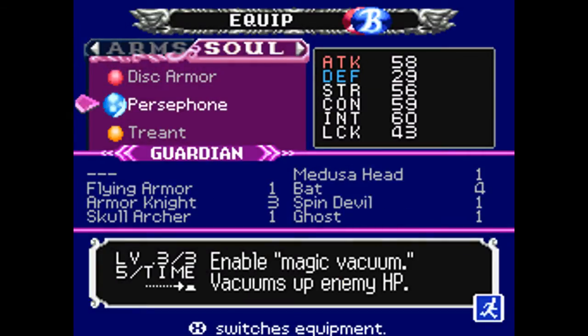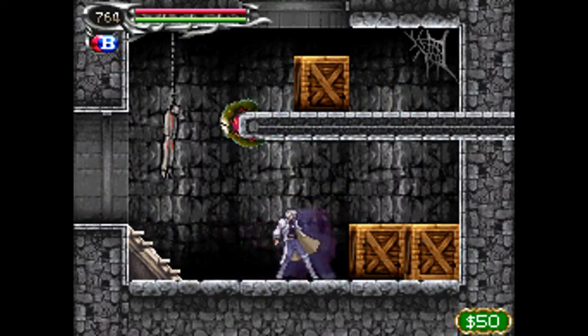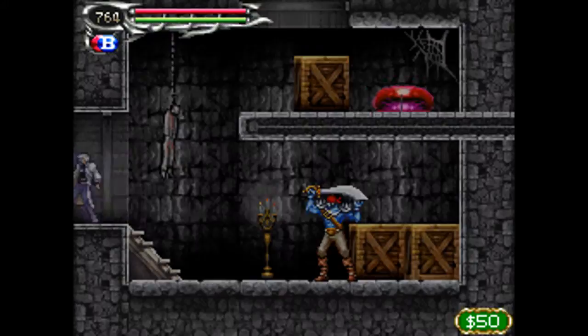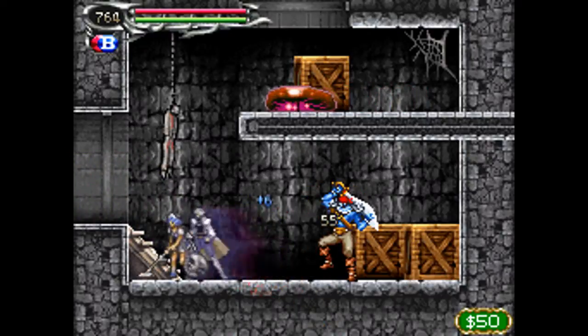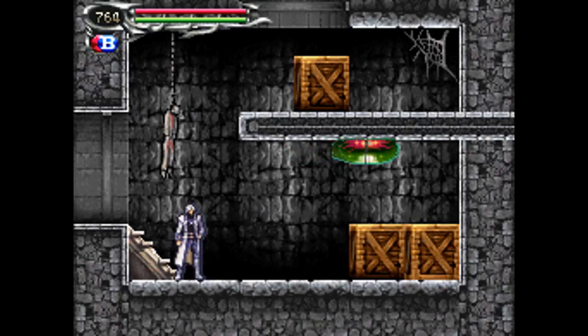I'm going to show off two abilities now. The first involves Persephone. Notice if I kill the dead pirate normally he kind of explodes and bursts apart, but if I use Persephone I vacuum his body up. It's kind of a neat little trick.